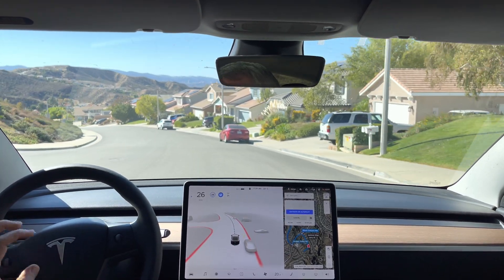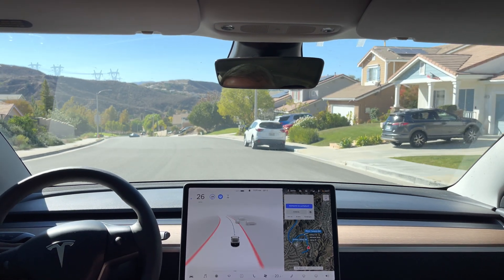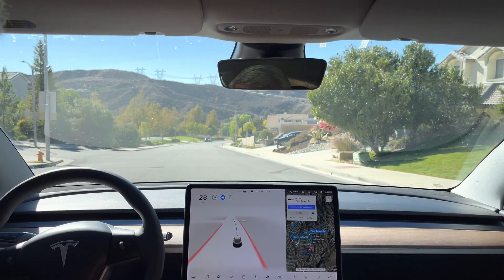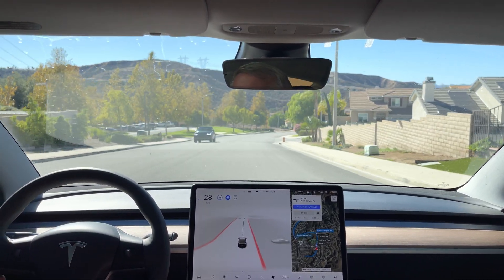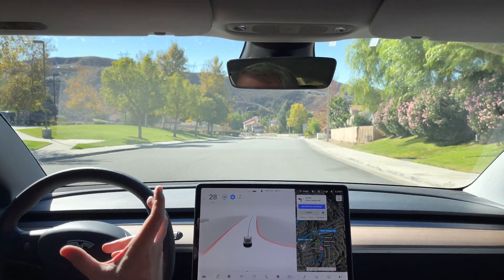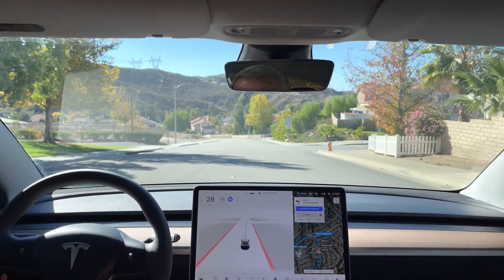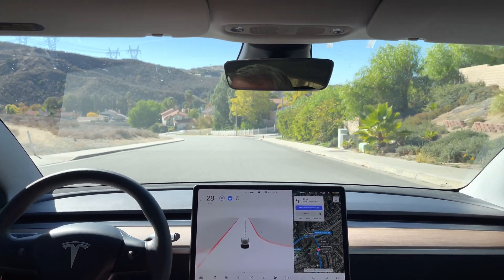Good morning everyone, it's November 25th 2021 and it's Thanksgiving here in the United States. I'm taking FSD Beta 10.5 out for a little beta testing today. First trip is a run out to the Home Depot, which has a complex intersection towards the end with two traffic lights, some train tracks between the lights, and we'll start off with a left turn on Plum Canyon Road.